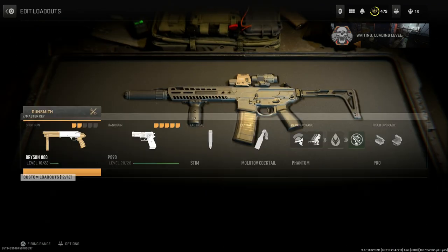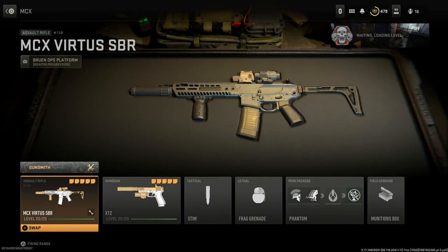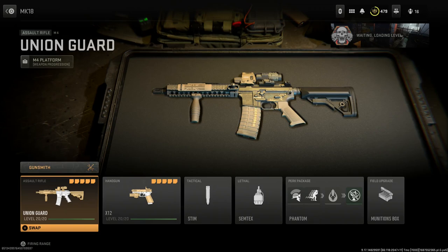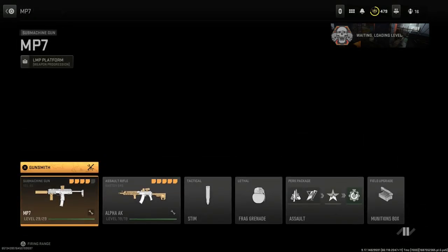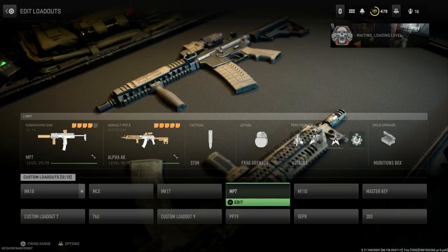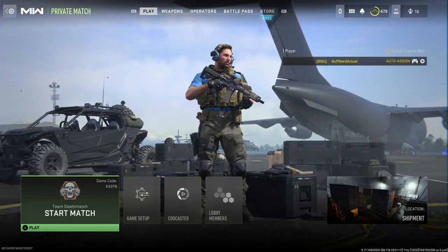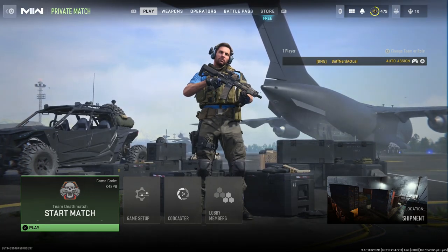Let me know which ones are your favorite. We covered the Master Key, MCX Virtus SBR, Mk17 CQC, Mk18 CQBR Block 2, MP7, and M110 SASS. Personally, I think the Mk18 and the Mk17 are pretty much tied as my favorites — the Mk18 especially looks great from the right-hand side without the Union Jack, with the PEC-15 on the Picatinny rail. Let me know your builds down below. Till next time, this is Buffner Gaming with Delta loadouts — Buffner Gaming out.